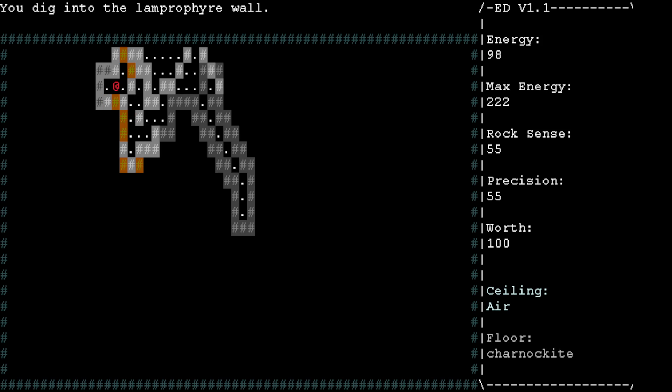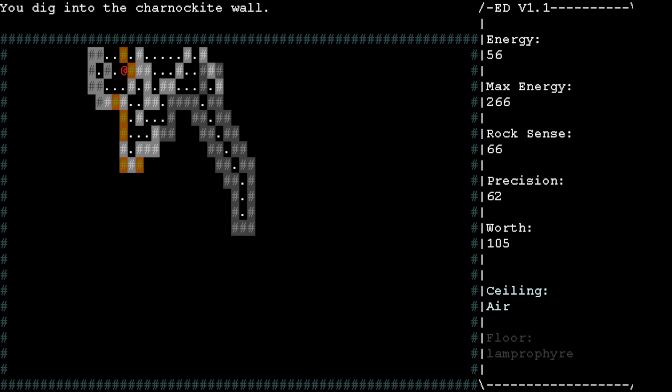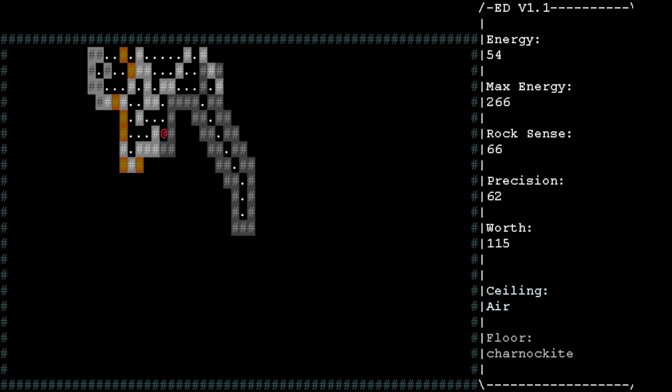There's lamprofire right here — that takes 10 energy to mine, so I probably don't want to be mining that stuff. Sometimes these textures are close to each other, but for the most part you get the idea of how it's worth it.